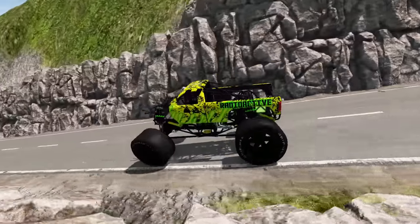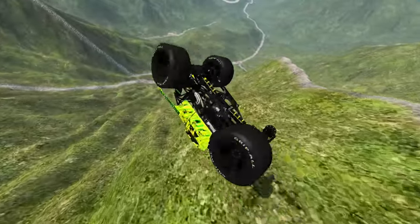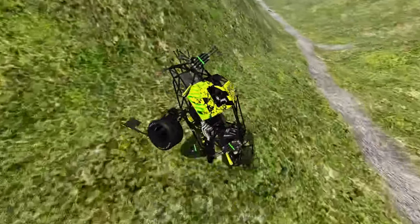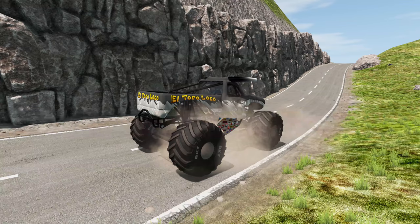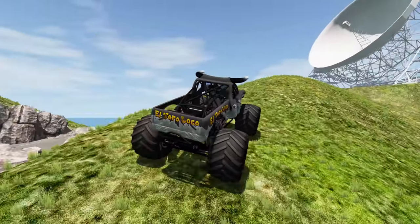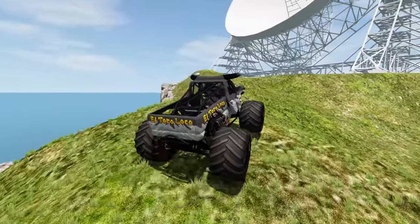Oh and we lose it again and this time there's no saving Radioactive — and that's gonna end Radioactive's run. All right the next monster truck we're gonna use is the Overcast El Toro Loco. And we're gonna go ahead and climb up this hill, we are so close to getting to the satellite dishes. I still haven't seen a road that actually leads up to them — this might be the only way you can get to them.